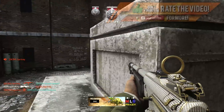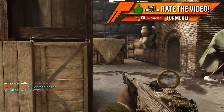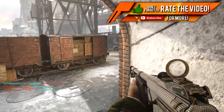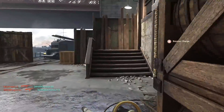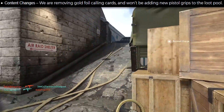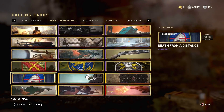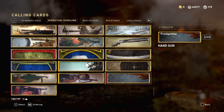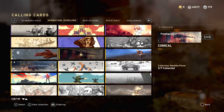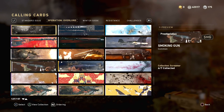They're completely overhauling the supply drop system to make it more user-friendly. Starting with what they're removing from the game altogether — they're going to be removing gold foil calling cards and they won't be adding any new pistol grips to the loot pool. If you don't know what the gold foil calling cards are, it's basically a calling card we already have with a gold border around it. It was just blatant filler.